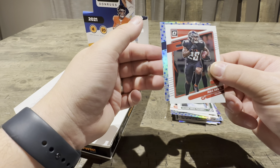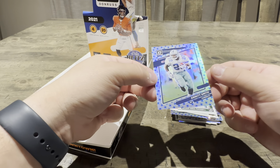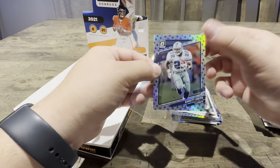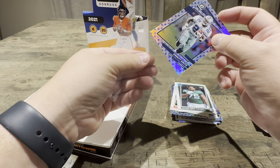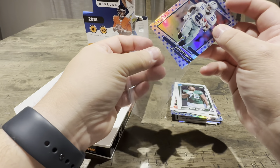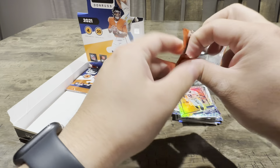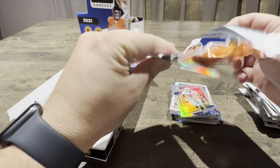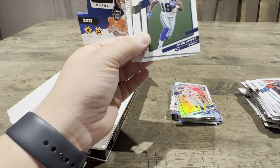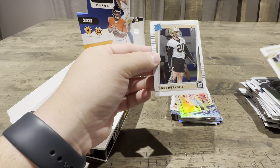So we got a — not a rated rookie, sorry. Emmitt Smith. You know what, this is kind of cool. It's not just a color match, it's a logo match. It's probably not worth much, but hey, it's actually kind of a cool card. Two packs left. You actually have a lot of these stars out of this. Rated rookie — it's probably going to be like Pete Warner. Ian Book. There he is, Pete Warner.